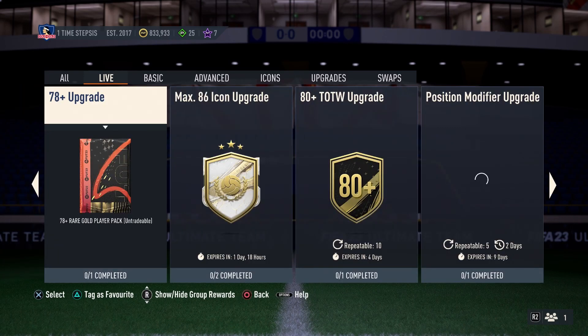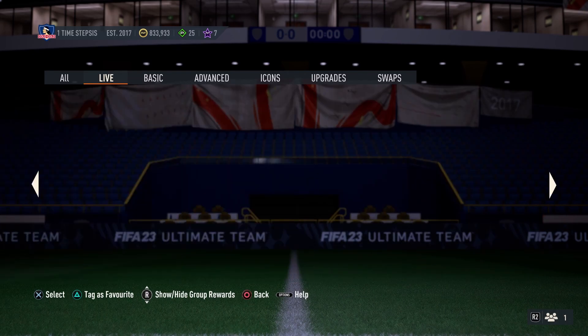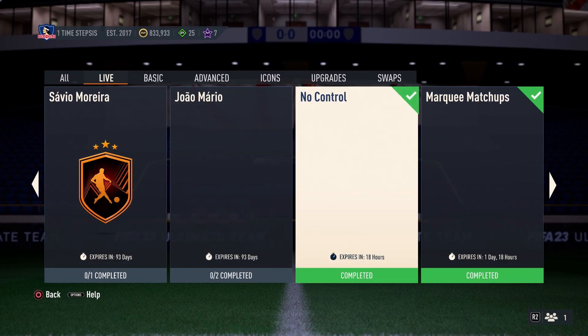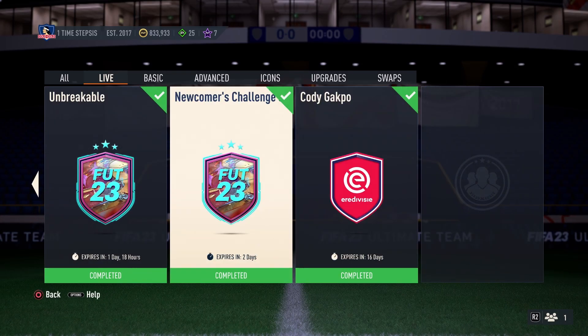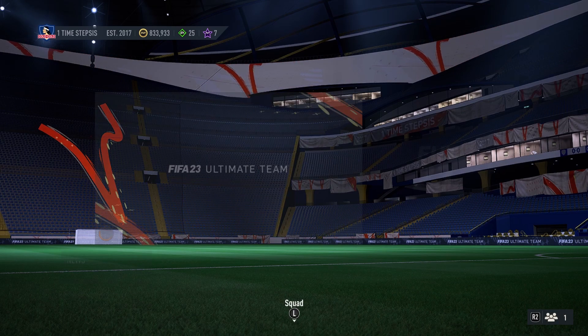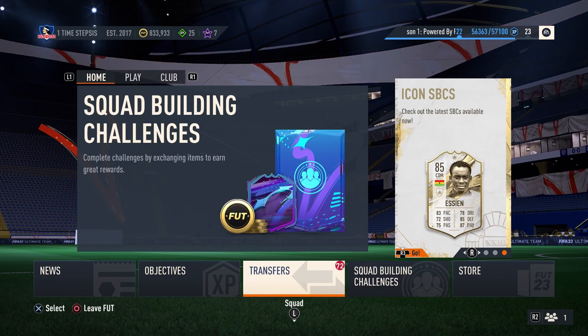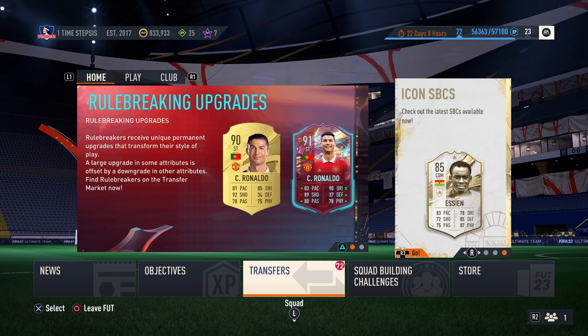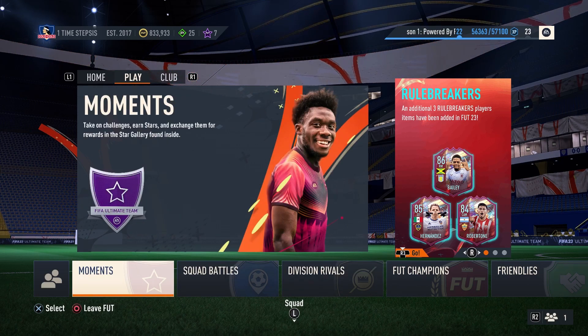When it comes to upgrade packs, I do maybe three to five every single day. I don't do the icon packs — I think that's trash value — and I don't do the Team of the Week packs at all. For marquee matchups, I do all of them. And for SPCs that give you an electrum players pack, I complete those too because they're pretty cheap and most of the time you already have the players needed in your club. It's literally just getting your untradeables out and getting those tradable packs to make your untradeables into liquid coins. I've barely played Moments but I think it's also a good way to make a little bit of extra coins and packs.